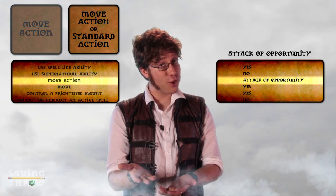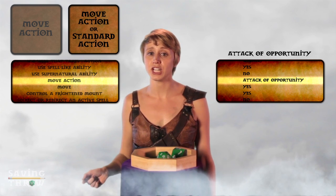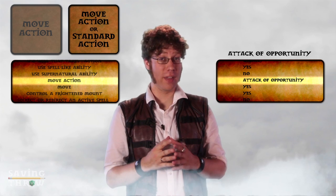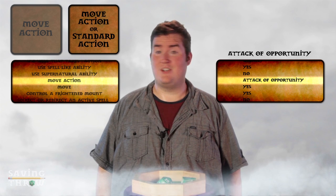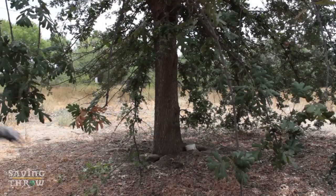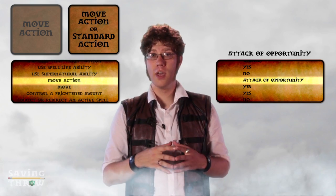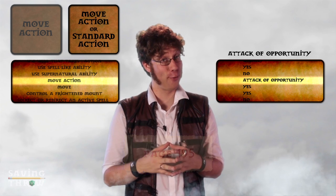Basically, you can either take a move action or a standard action per round. You can take a move action without inflicting damage, but if you take a standard action, you lose one hit point and lose consciousness — unless you have a class or racial ability that negates that penalty, which you don't. Are there any trees to hide behind? There's a small tree about 25 feet away. I hide behind the tree. The tree gives you cover, which means a plus four to your armor class. Cover is covered on page 195 of the rulebook.